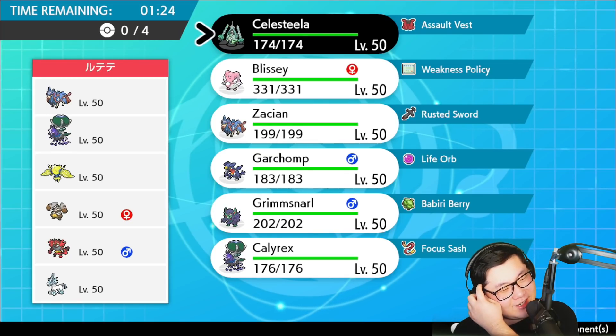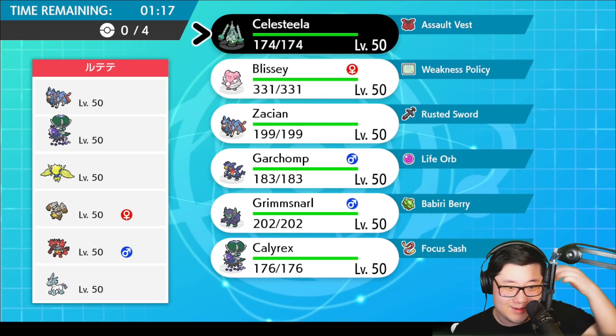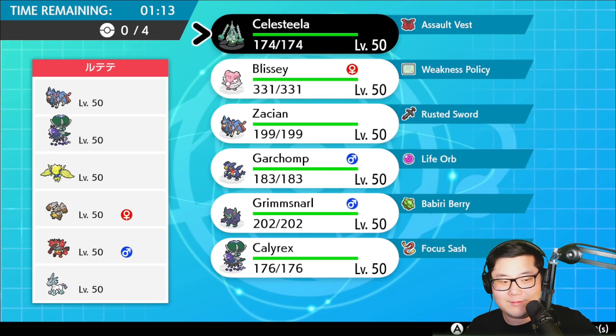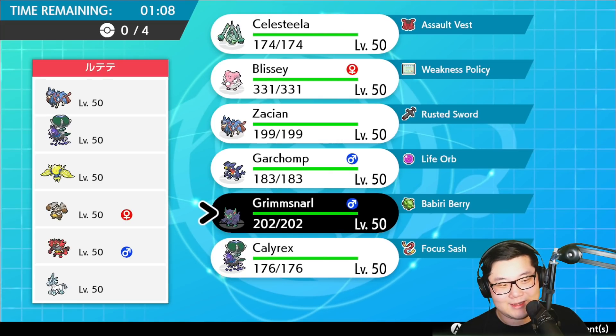Opponent is showing Calyrex Shadow Rider, Glastrier, Zoshin, Regieleki, Incineroar, and Diggersby. What is this team? I'm so lost on this one. What can I go here? There are a lot of problems with Eleki plus the Calyrex — that would be a pretty terrifying lead. I guess I have to go with Grimmsnarl then.